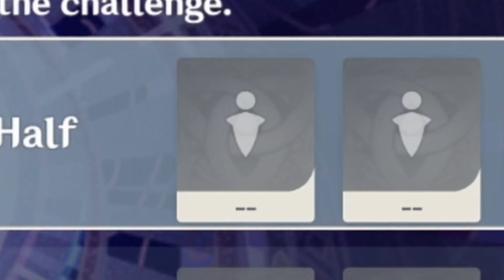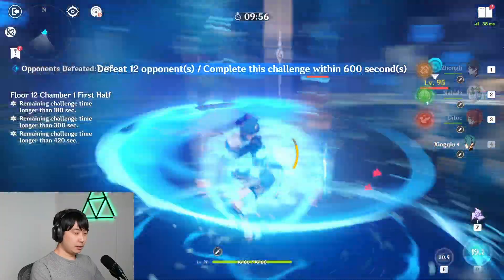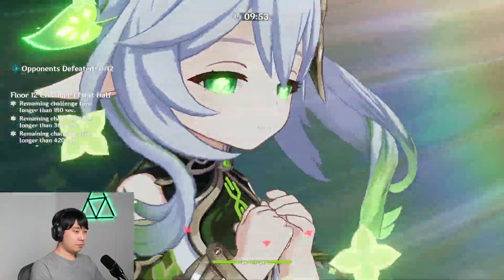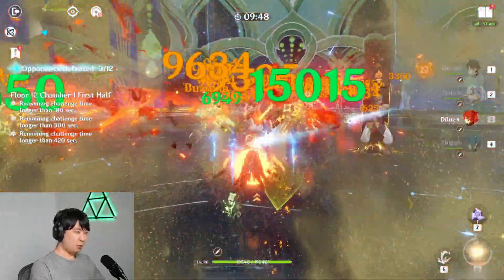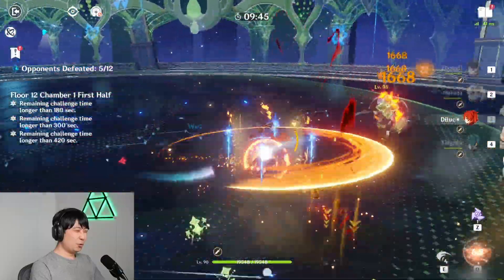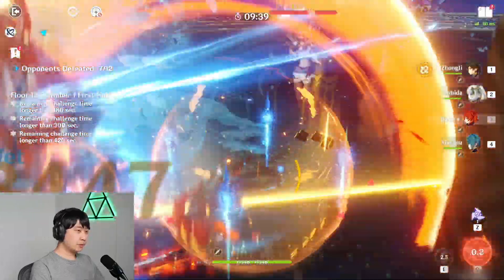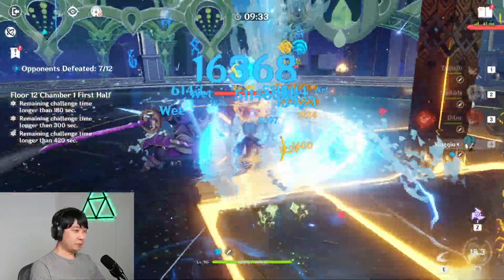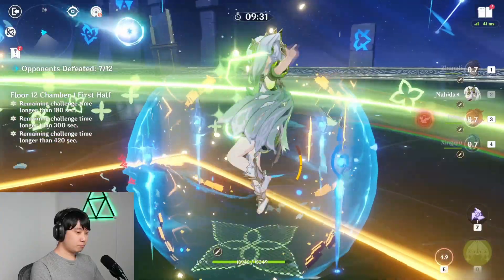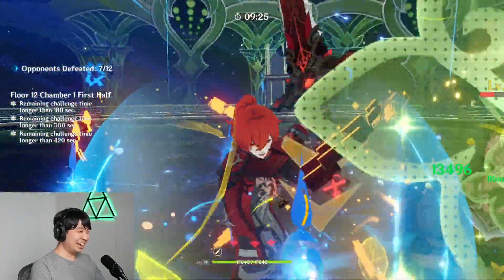And this time, we're going to take out Beidou because I didn't see too much of a damage difference, so we're going to put back Zhongli. Get Xingqiu's Q up. Rotation is perfect — we can use E twice. That is entertaining.